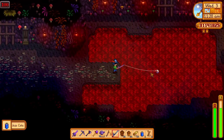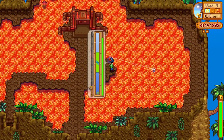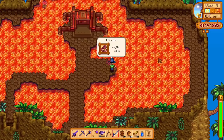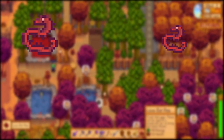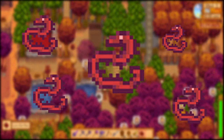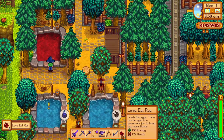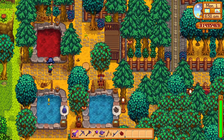To get a lava eel, you can catch it by fishing on the 100th level of the mines, or at the top of the volcano dungeon. You need to catch one, and afterwards you can use the fish pond to multiply them and increase the number of ponds you have with lava eels. This process can take quite a while and will require a lot of resources, since all of the lava eels will want certain items delivered to them in order to increase their pond size. The items will range from normal accessible ones to some rare and expensive items.